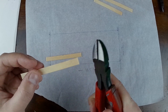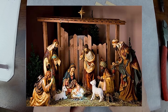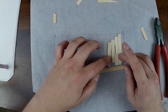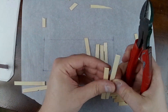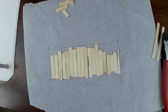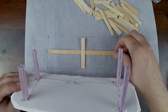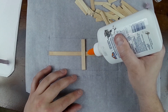Taking some popsicle sticks and a wire cutter to cut off the ends, we wanted to make the back wall of this nativity scene — it kind of looks like a fence to me, so popsicle sticks seemed appropriate. We cut those all down to size and used one supporting T-structure in the back and started gluing those down. Here I'm just making sure that the support T-structure actually fits the back of the building.